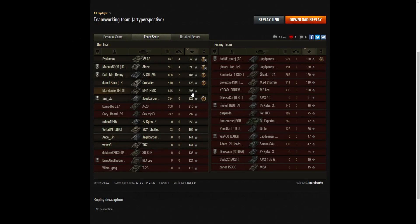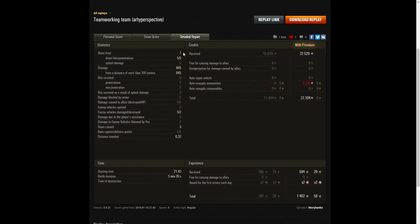Still good — she's in the top five of the table. Mary only fired seven rounds, got five direct hits and five penetrations, which is a high percentage. Damage of 845 hit points, all at more than 300 meters. She hit five of the enemy and killed two of them, and also caused three stuns. On a premium account, Mary earned 22,529 credits, and after ammunition resupply — ammunition is really cheap for that 155mm howitzer — she still had 27,104 credits. She received 594 experience points, times two for the first victory of the day, plus a Holiday Ops bonus, so she actually walked away with 1,402 XP, which is not bad for a Tier 5 arty.